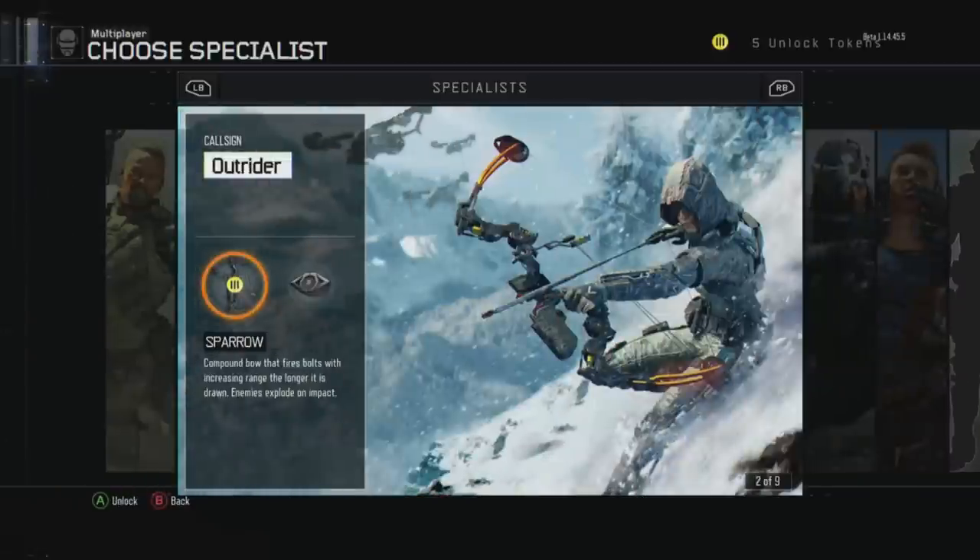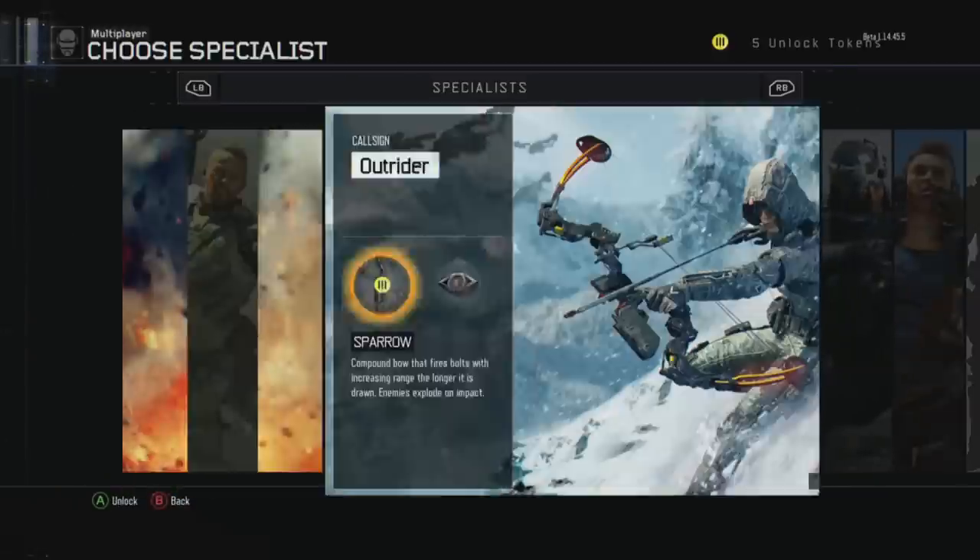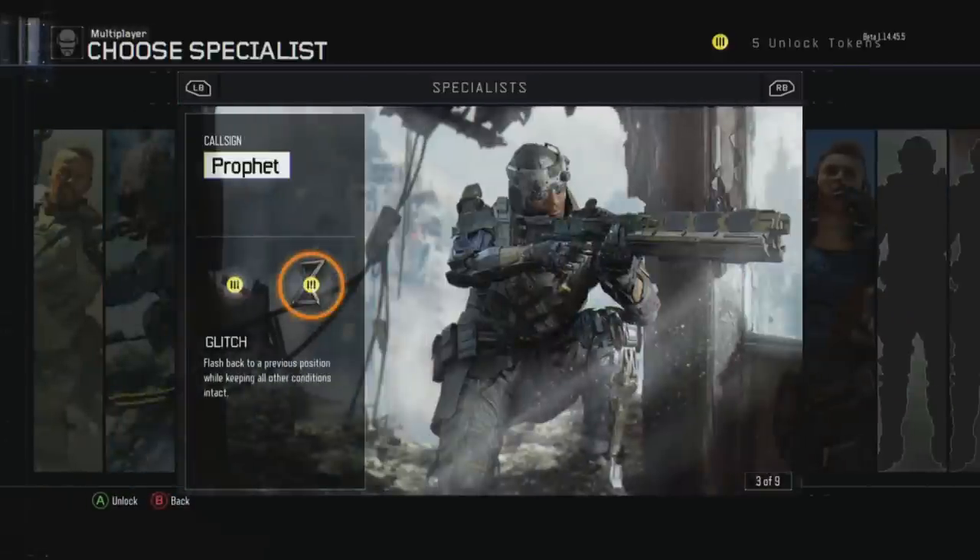You can use the Tempest or the bow and arrow, but I think they're a little more difficult. These three specialists are going to be a lot more beneficial and easier to use, and you can get the most out of them when playing.